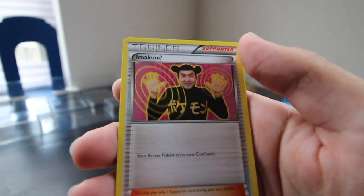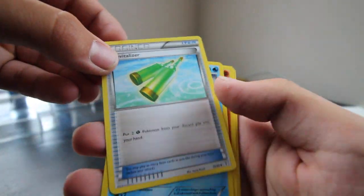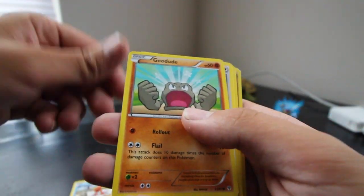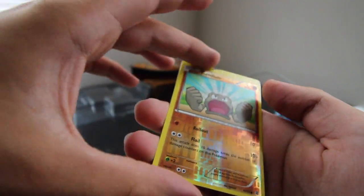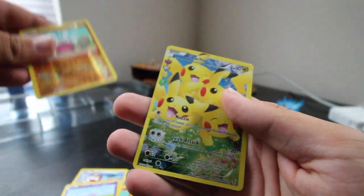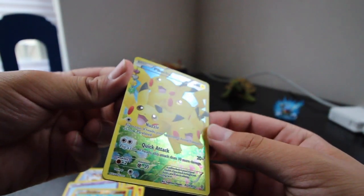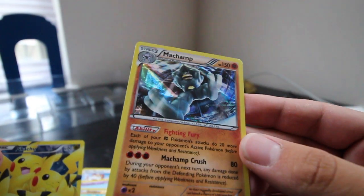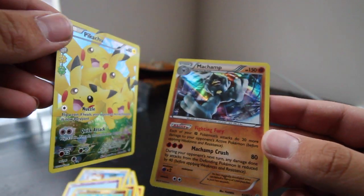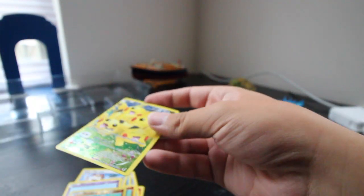Or should I say Imakuni? Maybe we can get a reverse holo of that — that's a new goal. We got a Revitalize trainer, a Crabby, Geodude, and another Slowpoke. Reverse holo is Geodude. And oh my goodness — in the second pack we got the full art Pikachu! Such a beautiful card. And our rare is a holo Machamp! Just in that one pack we got these two cards — I'm going to sleeve these guys up for sure.